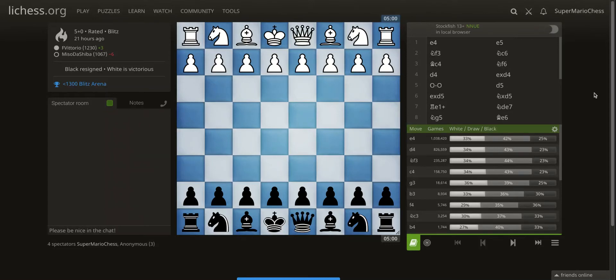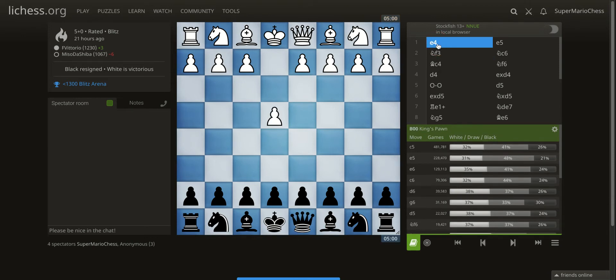Hello everyone, this is David for chesslessons.com, and today I'm going to go over the game of F. Vitorio, rated 1230, versus Miso de Shiba from the under-1300 Blitz Arena. This was a 5-minute time control, and there are some important lessons and opening theory to learn.